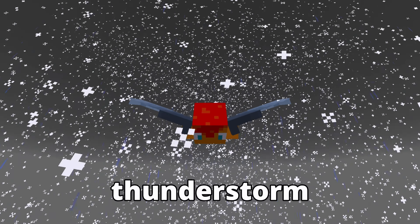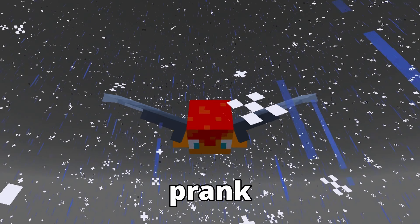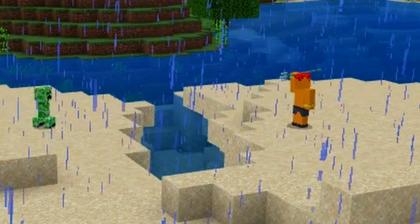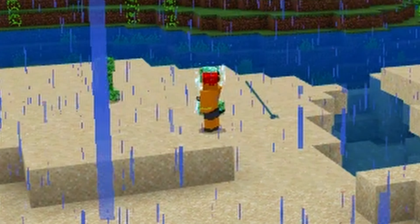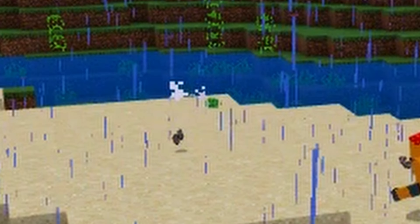Now that we are already in a thunderstorm, let's gather one of the ingredients for the next prank. Throw a channeling trident at a creeper to turn it into a charged creeper, and then make this creeper blow up a regular creeper to collect a creeper head.